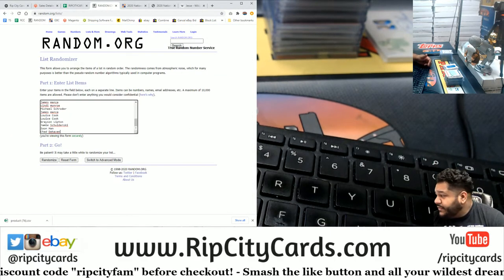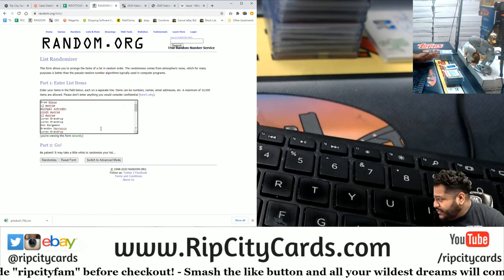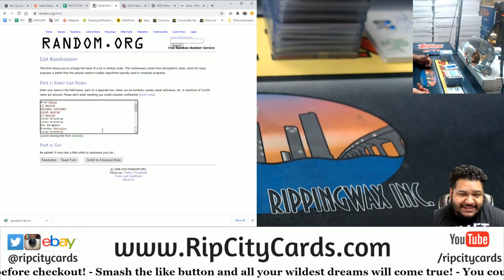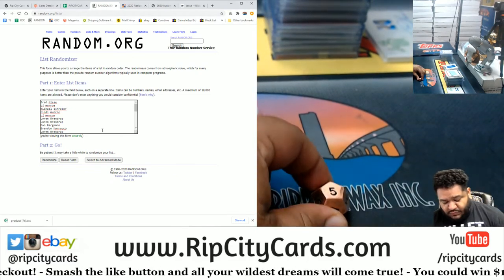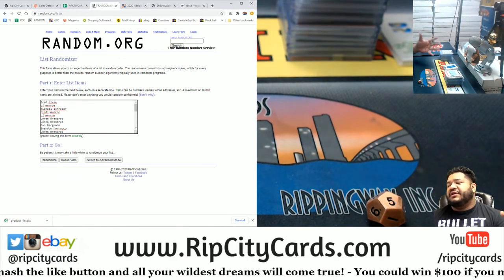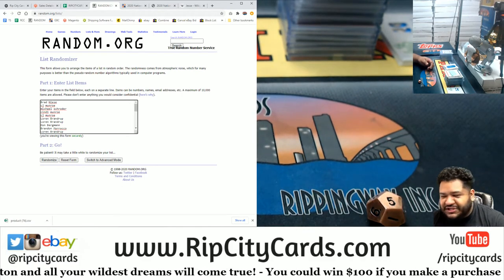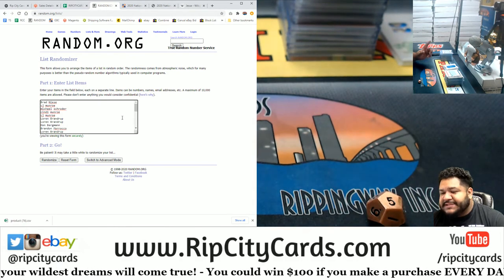I copied and pasted everyone's name that was in Empty Baseball number one, so you're in this giveaway where you could win up to $100. I'm going to do it top 10 — top 10 names get $10 each for a total of $100. We'll roll the die five times. LB, nothing but love around here. Cory, you're giving birth to a Viking apparently! Alright, five times, top 10 get $10 each.